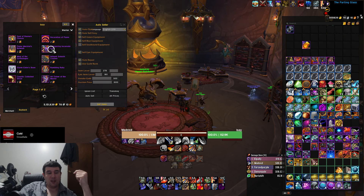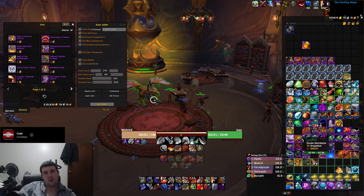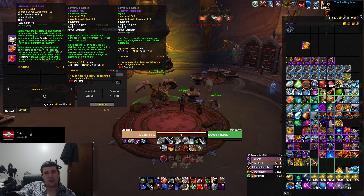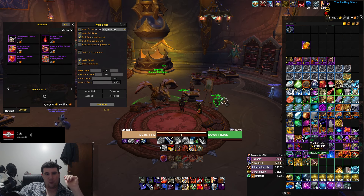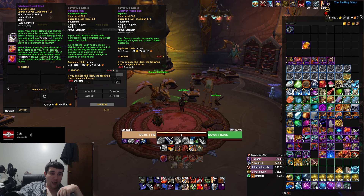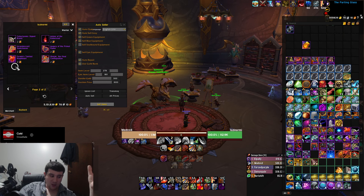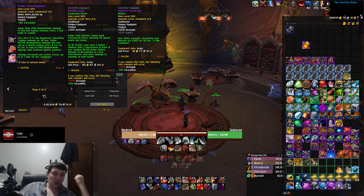In a mythic plus group, having the tank and healer use something that helps the DPS as well as themselves is probably going to be something a lot of people take — it's a very strong contender for one of the best options. If you're more raid focused, the Cataclysmic Signet Brand trinket is a step above the rest for single target damage. You'll realistically still want a passive trinket like the Essence or Whispering Incarnate Icon alongside it, but for Arms warriors doing single target damage this thing is very desirable.